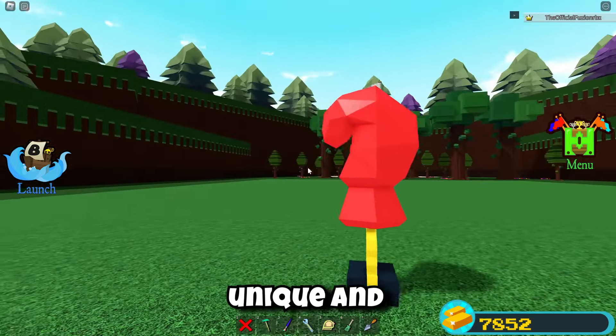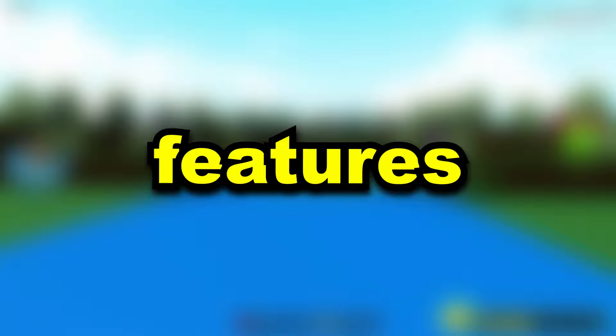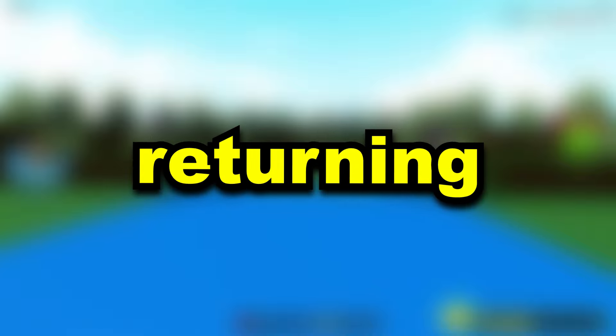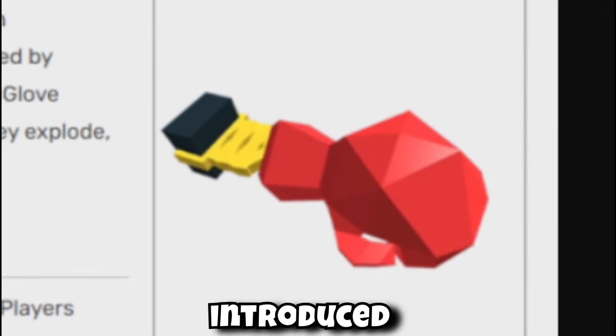The boxing glove is one of the most unique and coolest items in Build a Boat for Treasure. In this video we're going to be taking a look at every single secret, glitch, and cool feature with this item, and also potentially when it could be returning to the game. Stay tuned throughout the entire video, also be sure to like and subscribe.